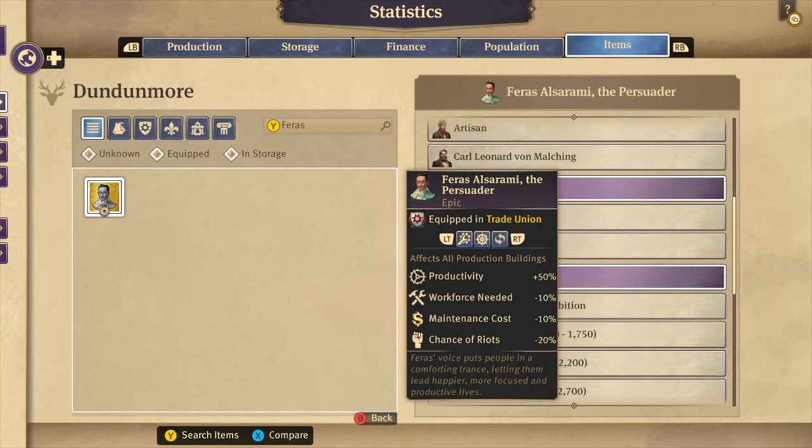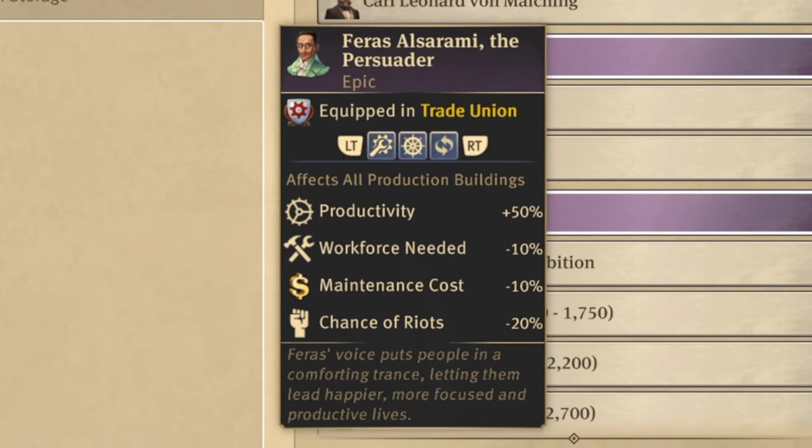Ferris Alsamari, the persuader, is activated in the trade union building and gives a productivity bonus of 50% for all production buildings.